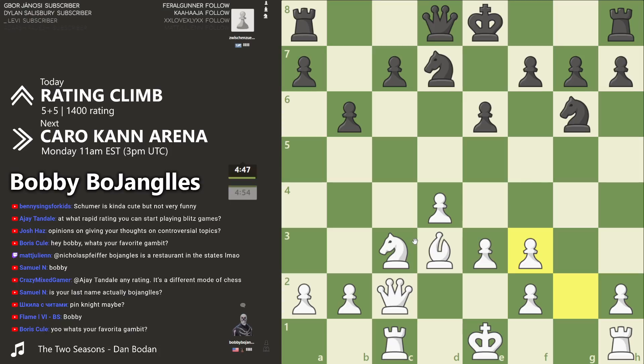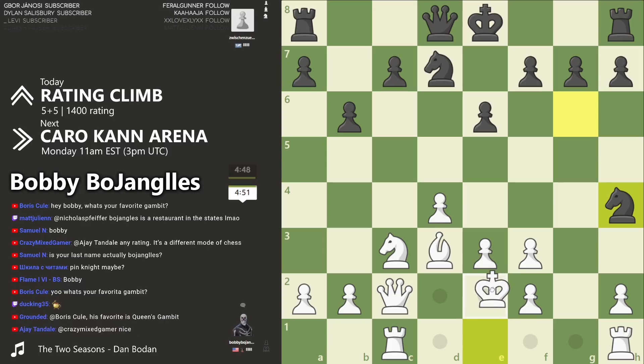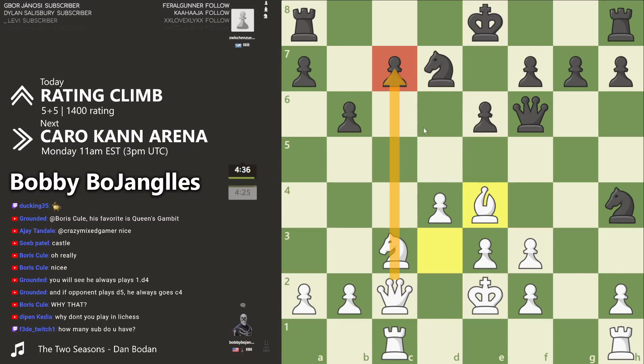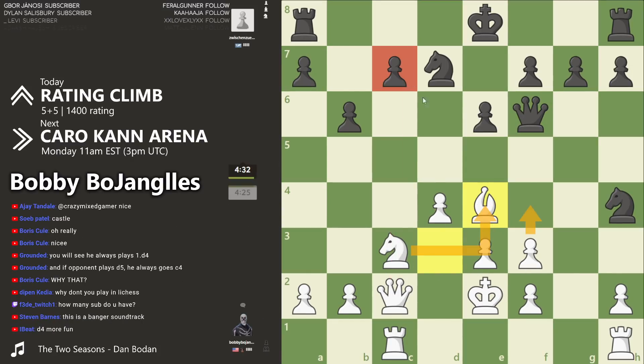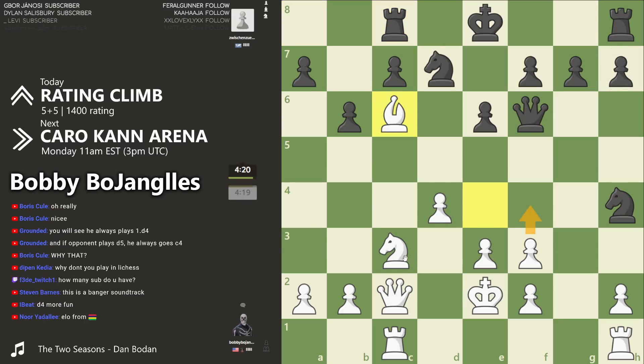I don't think you want to do that with your bishop right there. Honestly, I think she's gonna weaken up my pawns here, but I'm just gonna do this. I'm thinking maybe I should play this first — put my knight there — and then this would come with an attack on the queen. I'll go here and then maybe here.